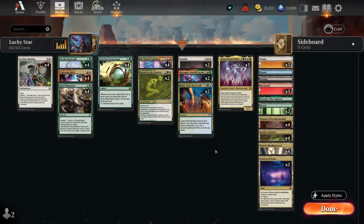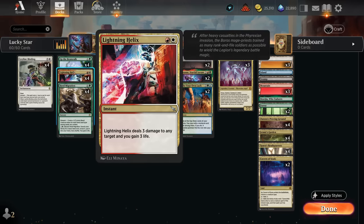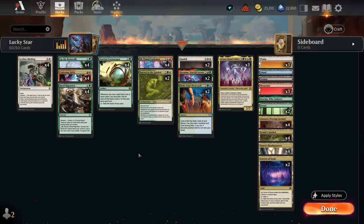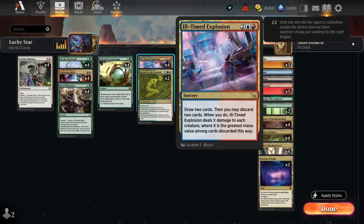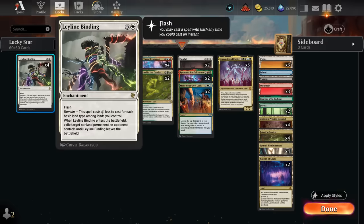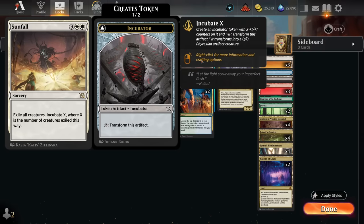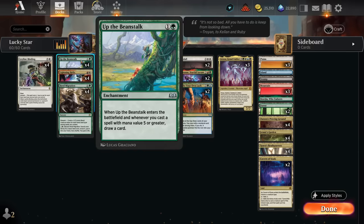That's why we have a bunch of multicolored spells you may not see in other versions of domain control. We have the full set of Lightning Helix, which can now gain five life total with Cornucopia in play. Being an instant also means we can trigger Cornucopia on our turn and again on the opponent's turn, maximizing life gain triggers. We've also got sweepers including four copies of Ill-Timed Explosion — another multicolored spell great with Cornucopia — and we can discard expensive cards like Leyline Binding and Herd Migration to it.